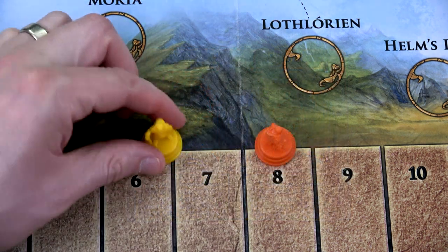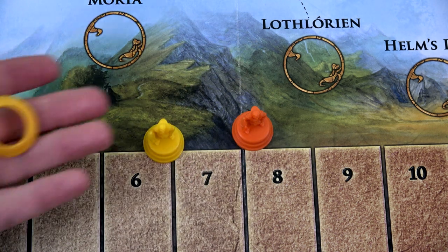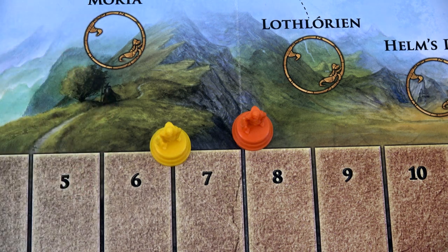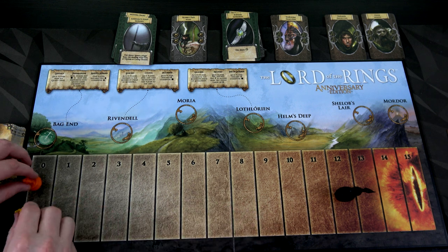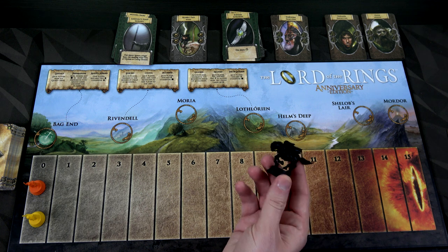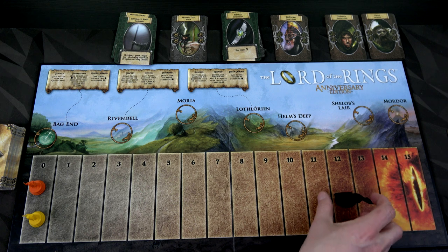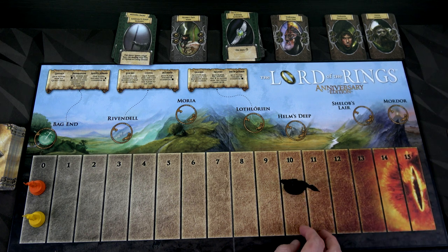Here we have Frodo and Sam's miniatures, and we're going to place them on the corruption track. Because Frodo starts with the ring, we'll grab the ring and give that to the Frodo player. You'll grab the corruption board, place your two miniatures at the zero number. If you're playing a normal game like we are, we're going to place Sauron's minion at 12. You can put it at 15 for easier, or 10 for harder.